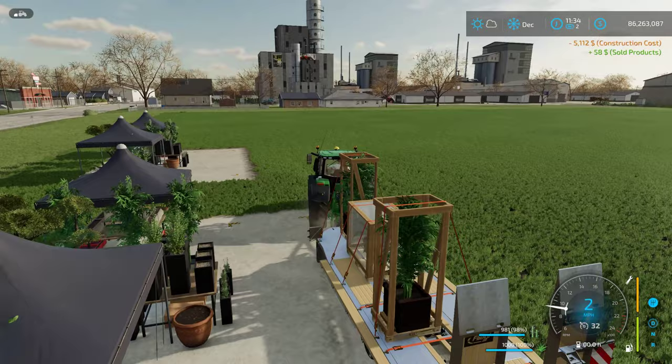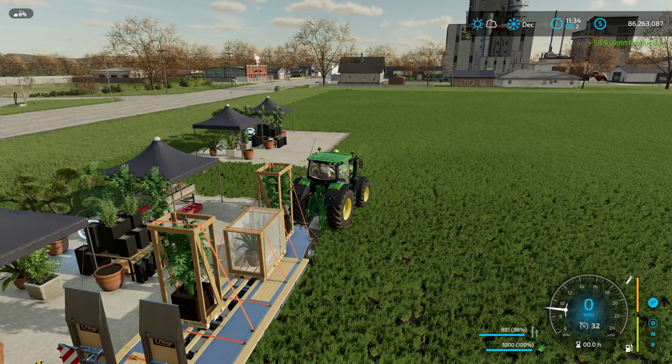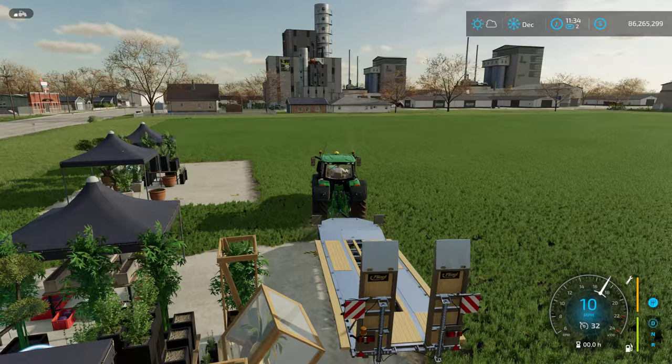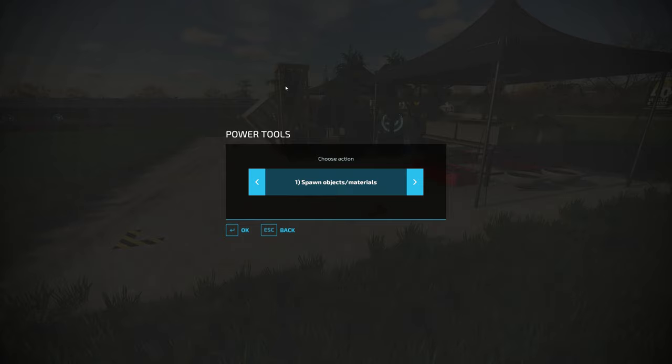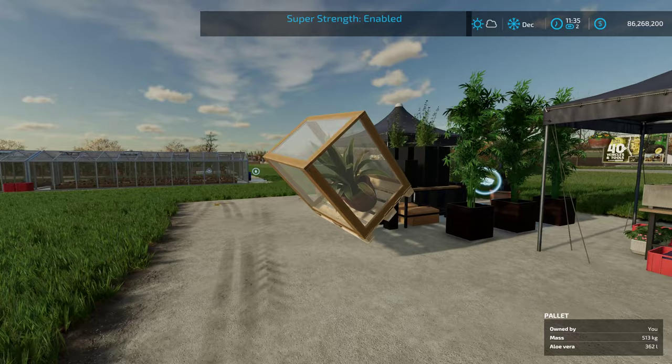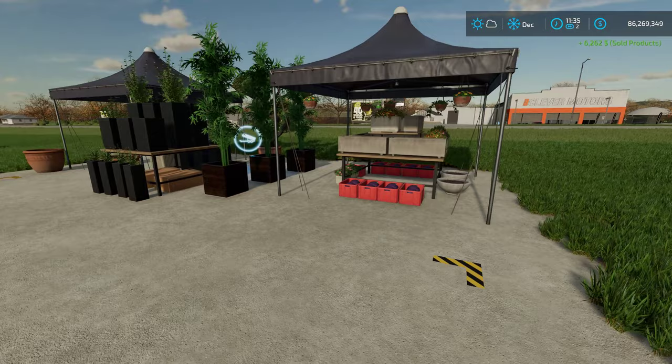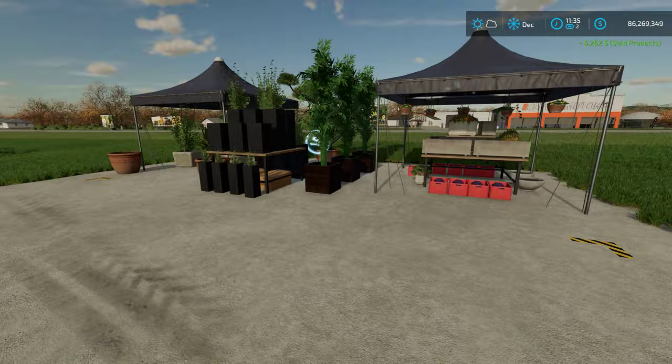I'm just going to pull up here. It looks like it is unloading — I was a little close, wasn't I? Let's pull away and check out what's happening. They're selling! Very, very good. Let's put it down nicely. I can see it's selling up in the right-hand corner — it's just taking all that aloe vera in. And there you go — $6,000 for that aloe vera plant alone. Not too shabby at all.